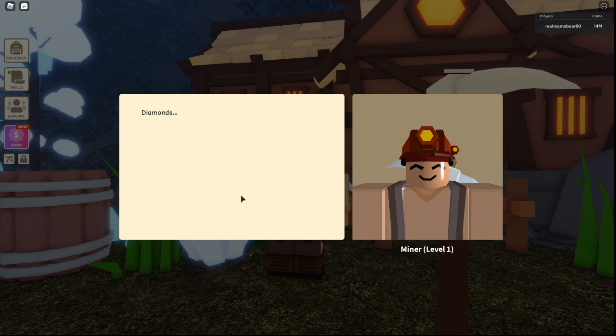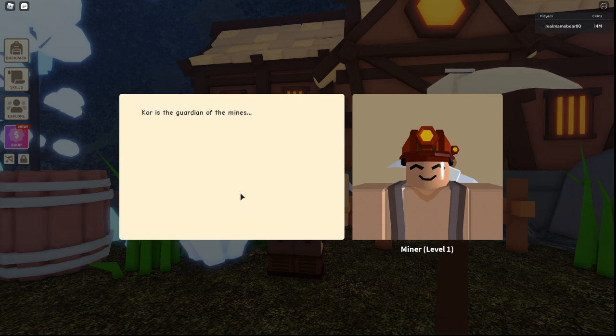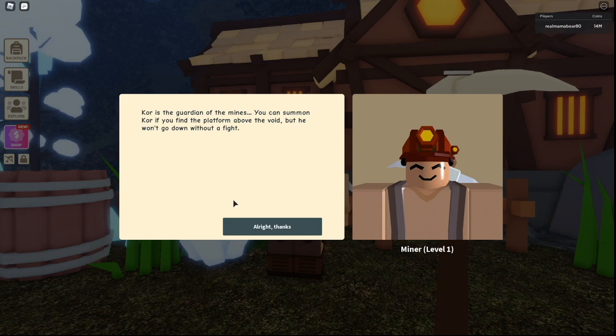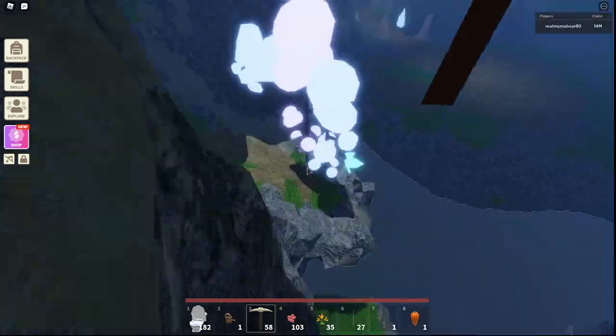A visitor appears and says: 'What brings you to the mine?' I say I'm searching for diamonds. They reply: 'Diamonds? Well you've come to the right place, but first you'll have to get through Core.' Core is the guardian of mines — you can summon Core if you find the platform above the void, but he won't go down without a fight.